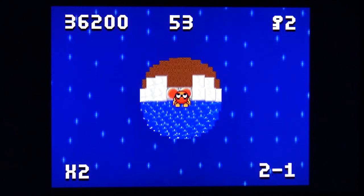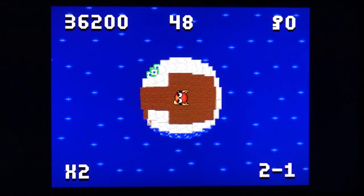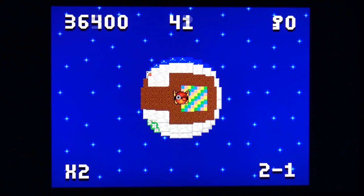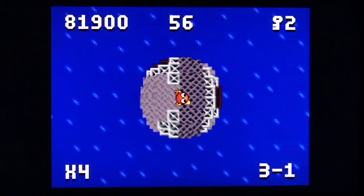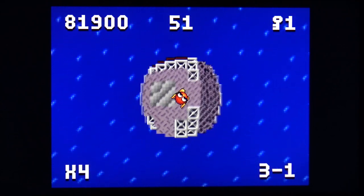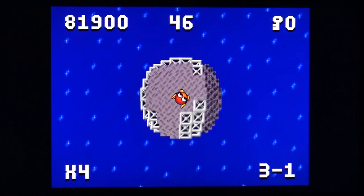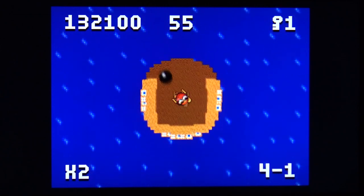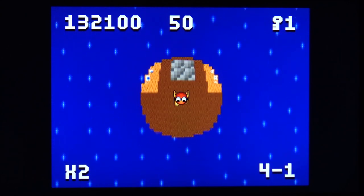Each world introduces new gameplay mechanics for additional puzzle-solving challenge. World 2 introduces springs. Other challenges include conveyor belts that push Keisha around, which you have to fight against or work with to navigate. You'll also encounter moving balls that travel back and forth across the level and will injure Keisha if she touches them.